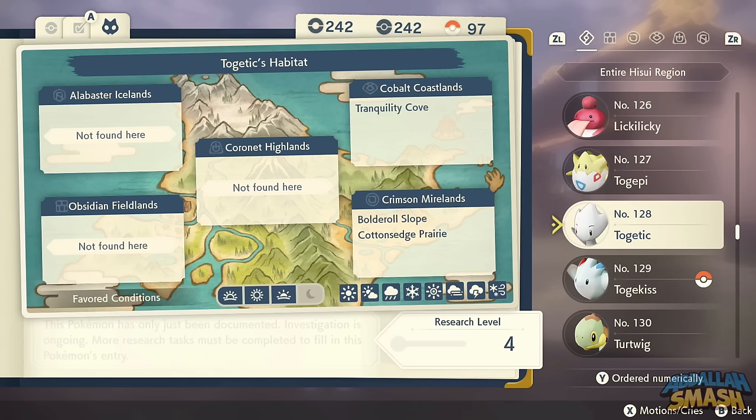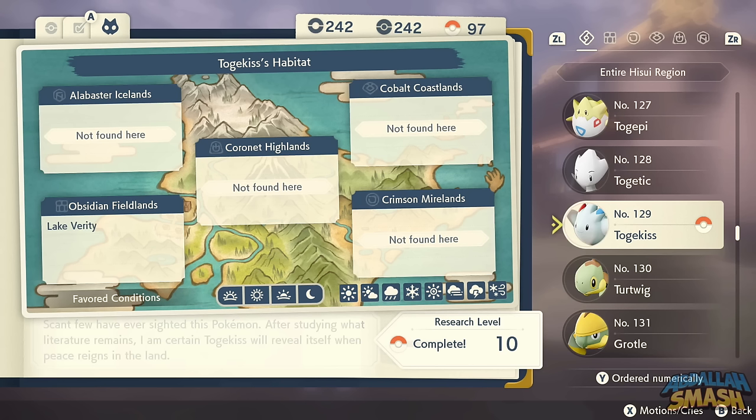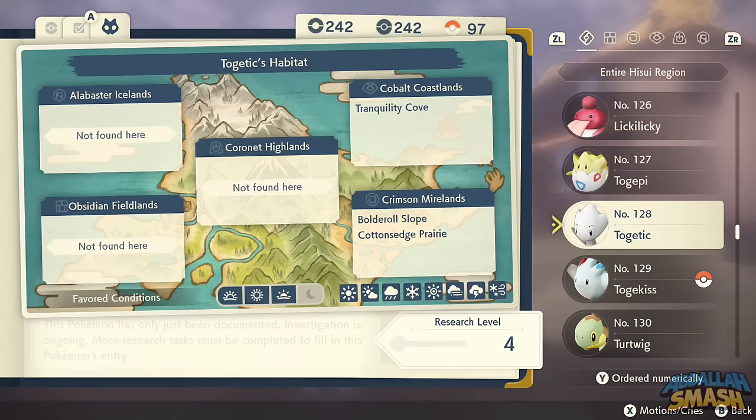Togetic is interesting — you can actually find it flying in the air, so use a Jet Ball to capture it. Same thing with Togekiss, just look around in the air. Togekiss is in Lake Verity, and you'll find Togetic in Cotton-Sedge Prairie, Boulder Rose Slope, or Tranquility Cove.